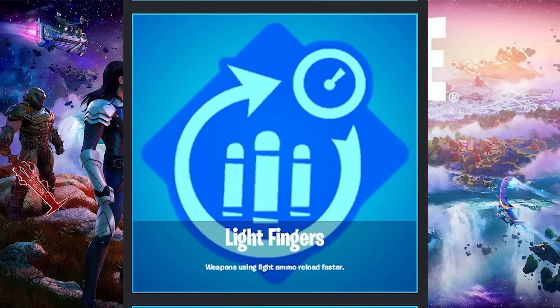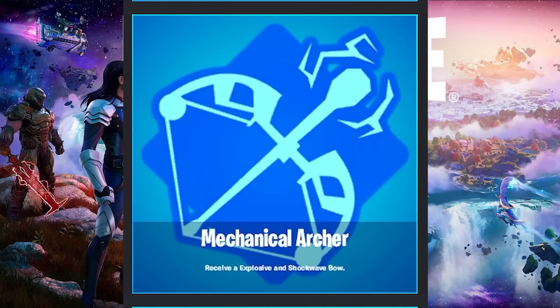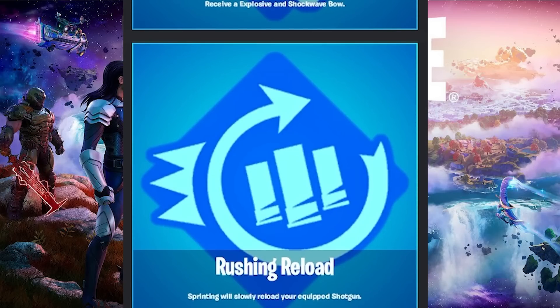The next one is Light Fingers. Weapons using light ammo reload faster. This augment is super powerful, because if you're using something like an SMG, you're typically in very close quarters, so having a faster reload time could be the difference between you living and dying in a face-to-face fight. The next one is Mechanical Archer. This one means that you receive an explosive and shockwave bow. Just like the Chug Gunner, this doesn't do anything extra for the rest of the match — it's literally just you get one of these things. But at the end of the day, an explosive and a shockwave bow are not bad at all to have in your inventory.